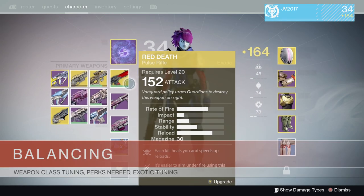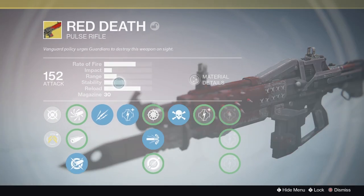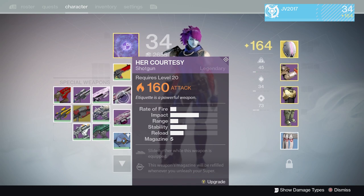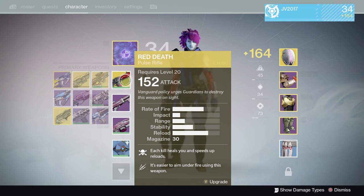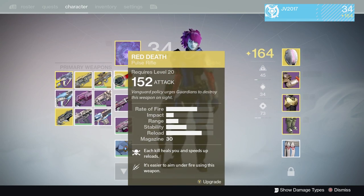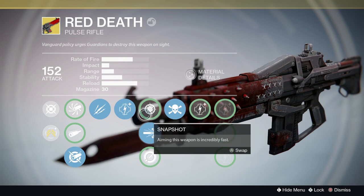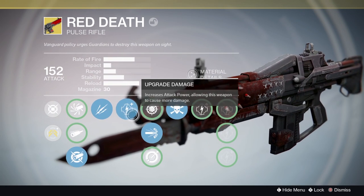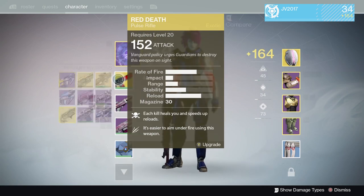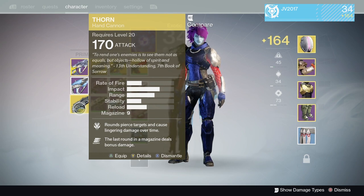Moving on to balancing — they did a lot of under-the-hood balancing in terms of weapon class tuning. Auto rifles, pulse rifles, and scout rifles were all buffed. The hand cannon and shotguns were pretty much nerfed. It's kind of hard to say some things were nerfed or buffed as a whole — there's a lot of increase this, decrease that. They also nerfed all of the weapon perks, and a lot of the exotic gear — both weapons and armor — have been tuned. The Gjallarhorn got nerfed, the Thorn got nerfed, those sorts of things. Check out the link in the description for more details.